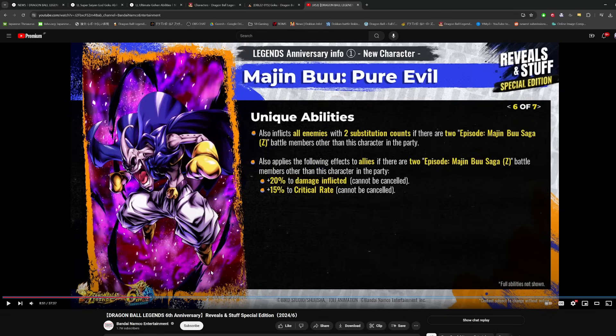Also inflicts all enemies with two sub counts if there are two Majin Buu Saga battle members other than this character in the party, so he wants to be run on a full Buu Saga team. He's technically locking in for two counts — that's like God of Destruction Toppo's ability. On a defense type, I'm not entirely sure how good that is since it would be better on a character dealing tons of damage quickly. He also applies 20% damage and 15% critical rate to allies under the same Buu Saga condition, supporting the full Buu team.